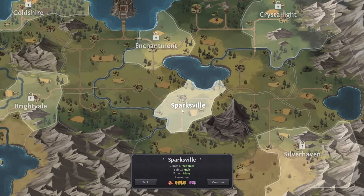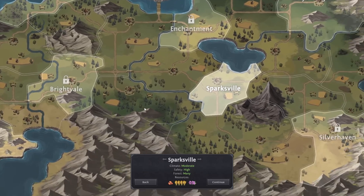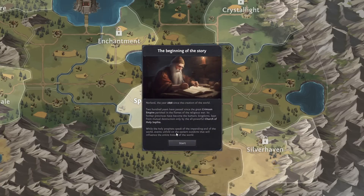We live inside of Sparksville with various resources. There are other places nearby but I haven't unlocked them yet. All of these little counties right here have lords that are in charge of them, and they are after your stuff. Think of this game like Medieval Intrigue — if they are not you, they are after your stuff and you need to deal with them as Machiavellian as possible. There's going to be a lot of poisonings, stabbings, and nastiness. The lore intro reads: Norland, year 2898. 200 years have passed since the Great Crimson Empire perished in the flames of religious war. Its former provinces have become barbaric kingdoms kept from mutual destruction only by the all-powerful Church of Holy Sophia.